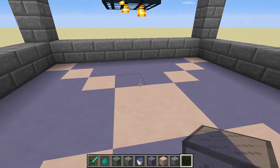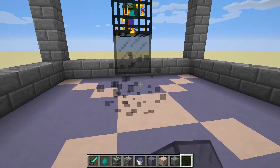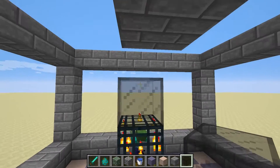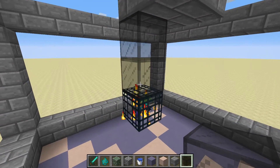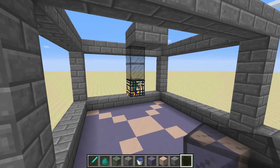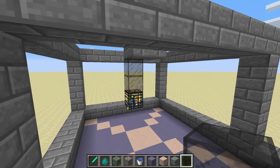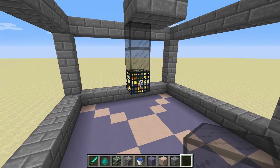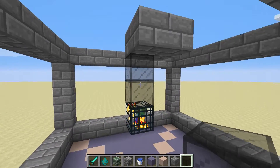Remember that you want to have two blocks of space between the spawner and the floor, and two blocks of space between the spawner and the ceiling. I recommend putting two blocks directly above the spawner to prevent any undesirable mob types — such as skeletons, creepers, or spiders — from spawning right on that block. It's very rare, but we don't want them jamming up the system.